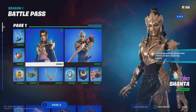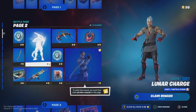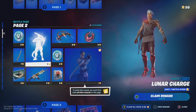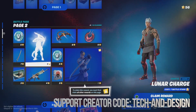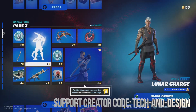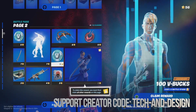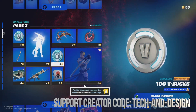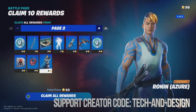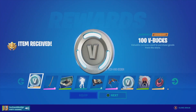In order to claim the second page, we do need to claim everything on the first page, and obviously we need enough battle stars. Right now, in order to claim this whole page I need 53 battle stars. Luckily I have 56, so that means I can actually claim everything within here. I could claim one thing at a time, however what I like to do is claim everything all at once.